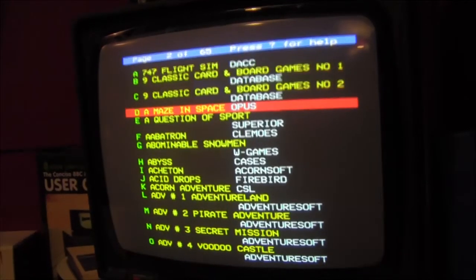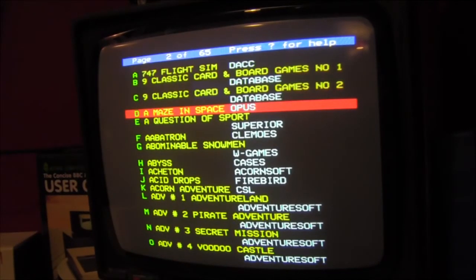Here we are with the original Cube monitor with the original BBC Master, and we're going to play this today off the Turbo MMC solid state storage system. So here we have 'Amazing Space.' If you get any scrolling, it's because I'm using the CRT — can't avoid that with British cameras, they run at the wrong speed.